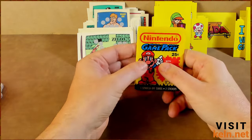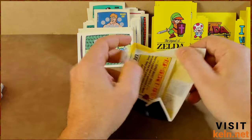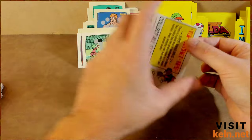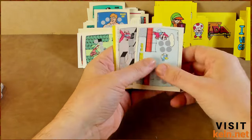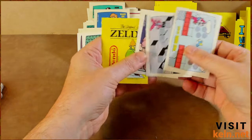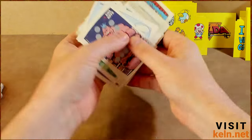All right, last pack. You know what's gonna happen — it's gonna be a Mike Tyson pack and that card is gonna be stained or something, something whack is gonna happen. Oh — King Hippo! Zelda again, and another three-sticker thing. All right, so let's quickly figure out if we got all 60.